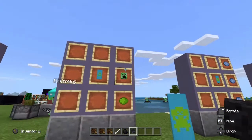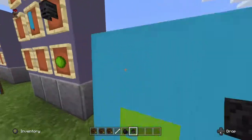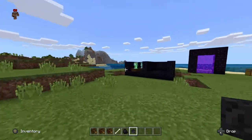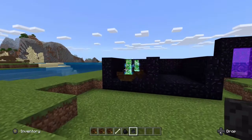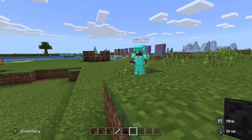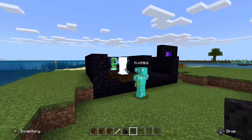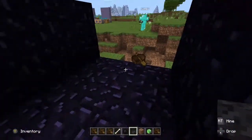Now we need a creeper head — the other hard-to-get ingredient. The setup is actually very similar, and you can see we have them set up over here. Unlike the wither skeleton, you can only get a creeper head from having another creeper killed by a charged creeper — there's no other way to do it in survival. And now we have our creeper head.